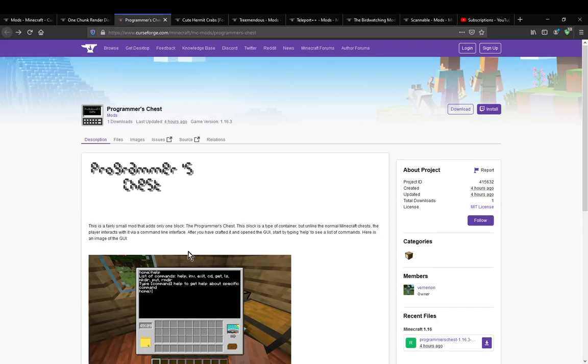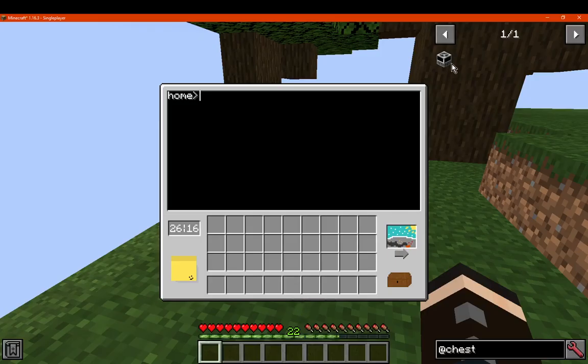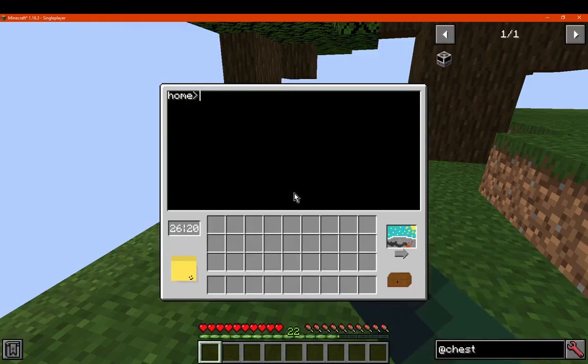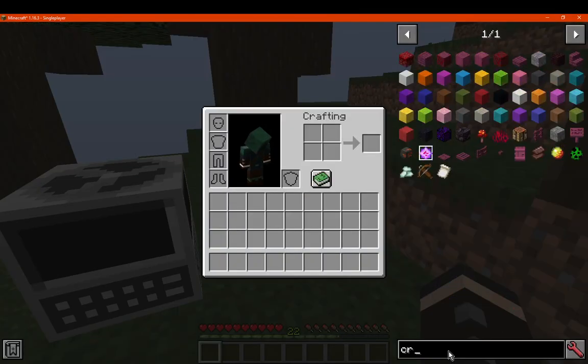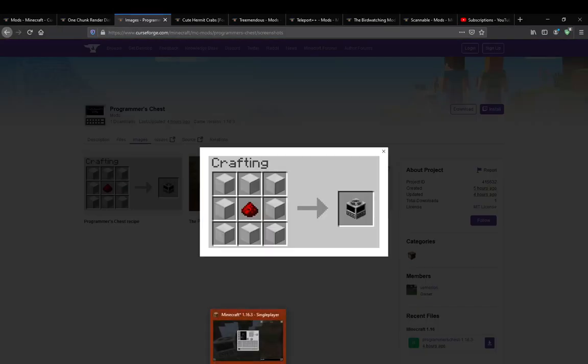You pretty much just need to use a bunch of commands to sort of navigate the chest in a way. We'll check images to see if there's much more — that's the recipe, interesting. So that doesn't show up here in GEI, so we'll get a crafting table and see if that actually works, because it didn't show up for me there in GEI.